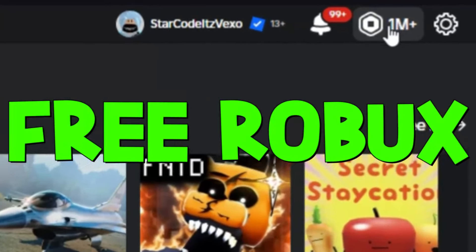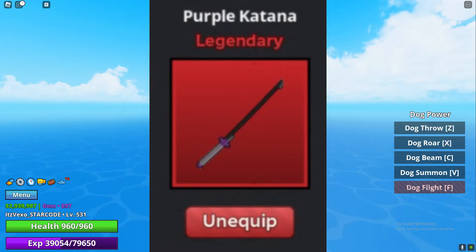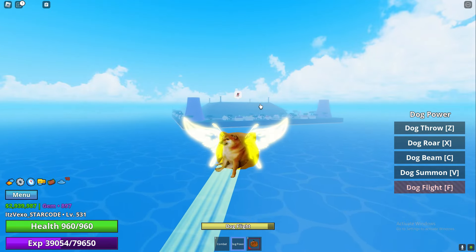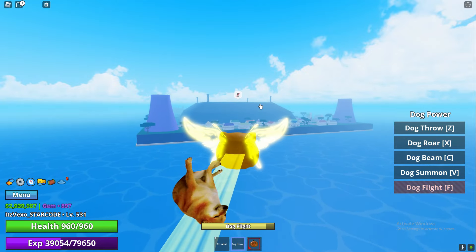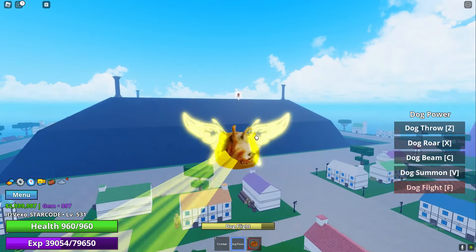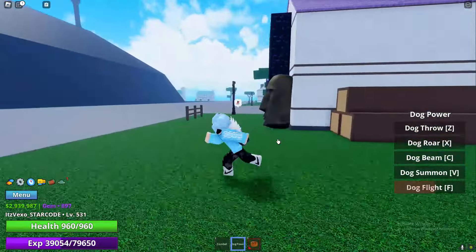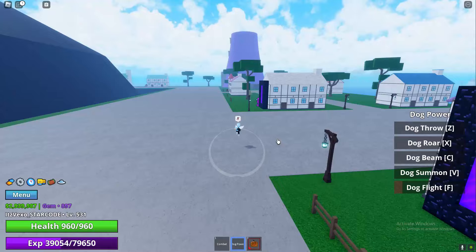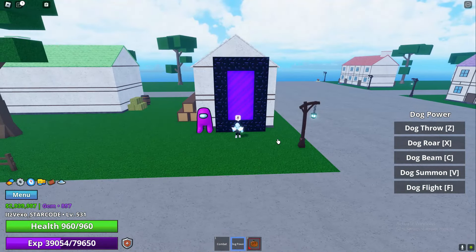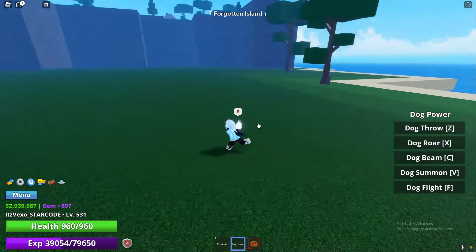If you guys want the purple katana in Meme Sea, this is how to get it. Make your way to the Sauce Island, which is over here. Once you make your way to the Sauce Island, go into this portal with the Among Us character next to it.